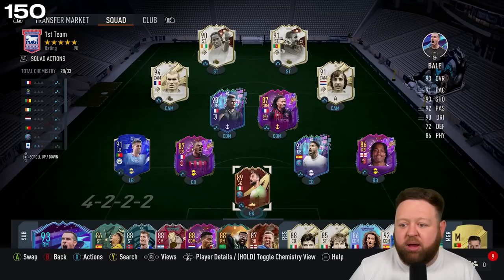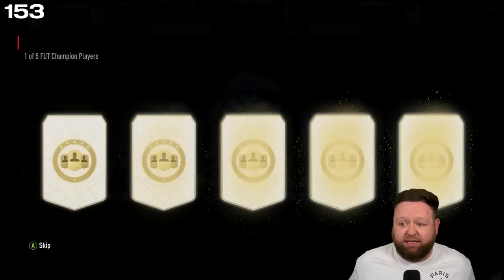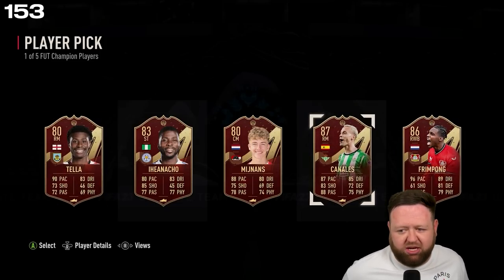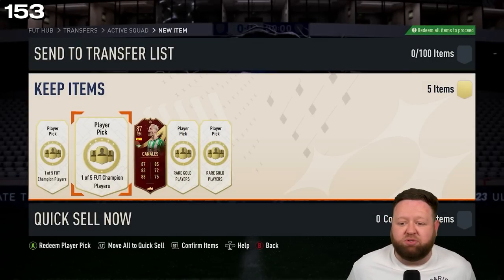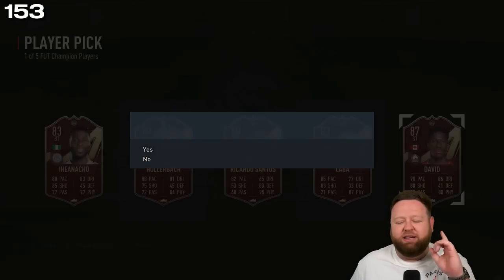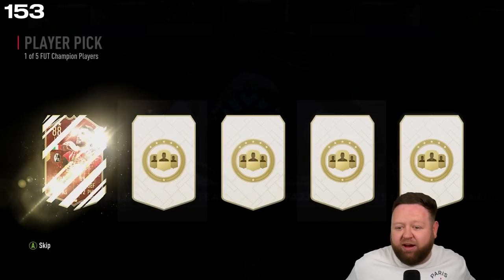Red player picks — best we can get this week is a 92 Ronaldo or 91 Cristiano Ronaldo. Unfortunately it doesn't happen in the first one — we'll take an 87 though. 87 Canales will do me just fine. Can we get a rating like that again? Oh we can — right at the end, Jonathan David, the Canadian dream.